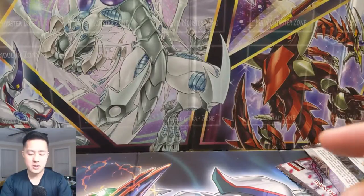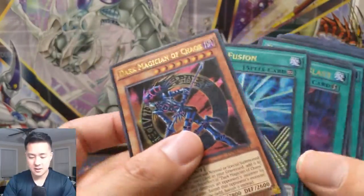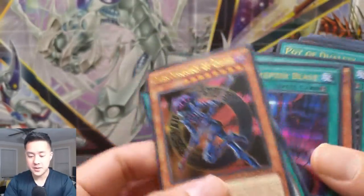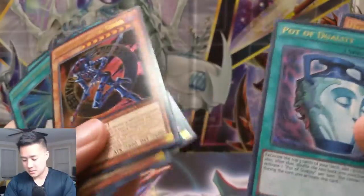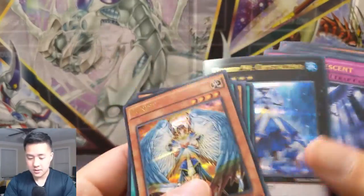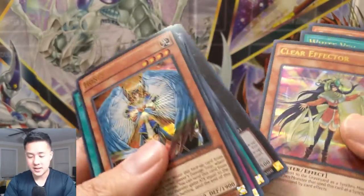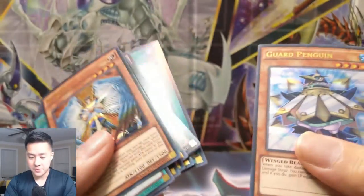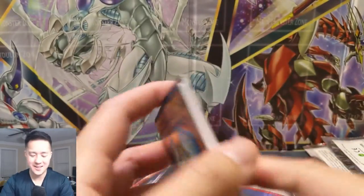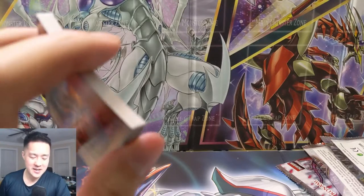So yeah, another quick opening for you guys. A lot of different cards — nothing too crazy but very different. Pot of Duality was nice, Honest was cool. I don't remember who originally used Honest but Yuki Judai ended up using him. And Guard Penguin — this reminds me of a Mega Man character.